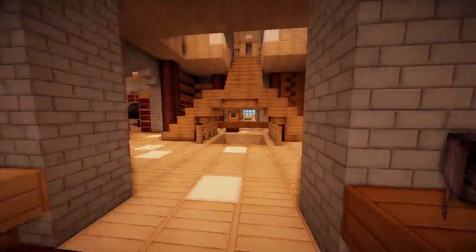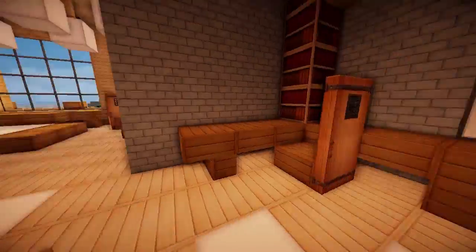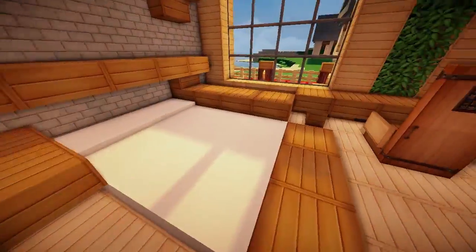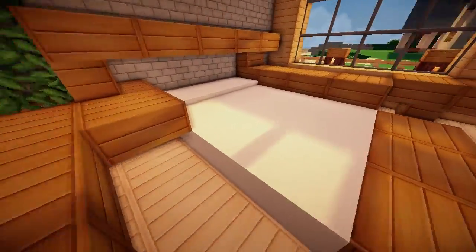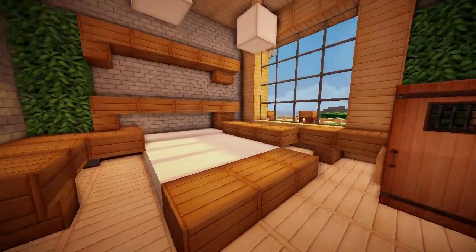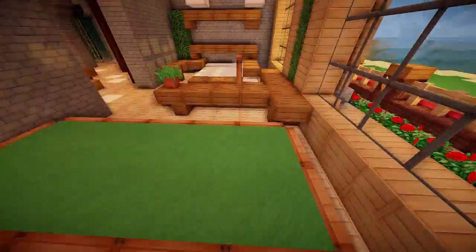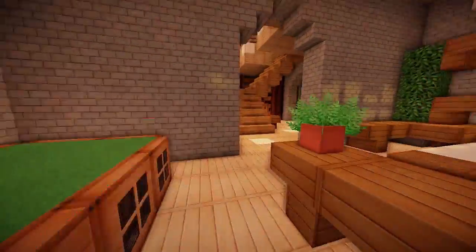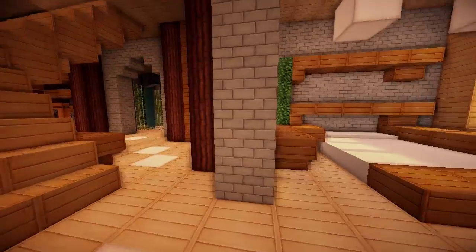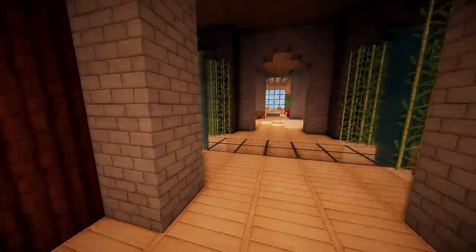Let's go back to the centre. There are more desks around here. Oh, this is the bedroom — looks really nice. I like the way you can do low beds now with the new snow blocks. There are shelves around the bed with the new stairs, and a desk, plus what I think is a pool table in this bedroom. Really good.